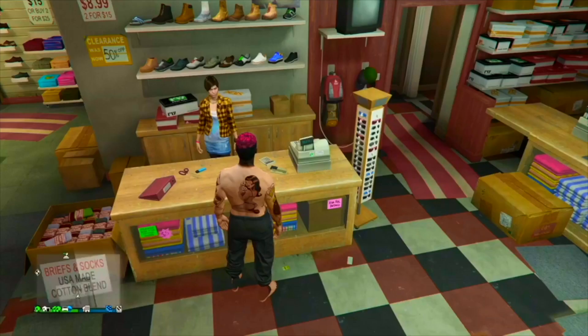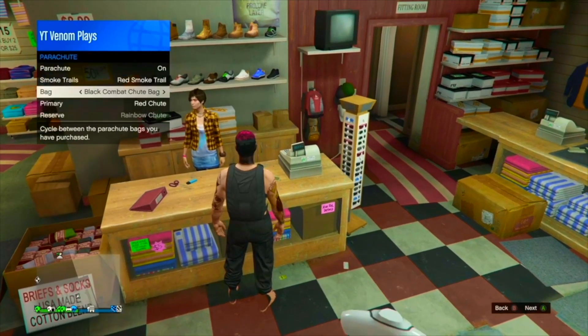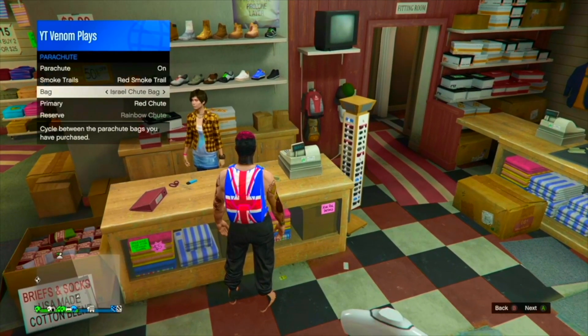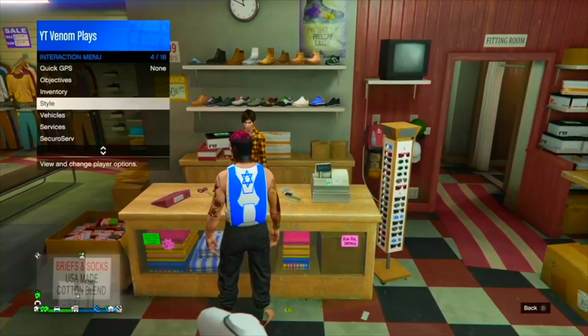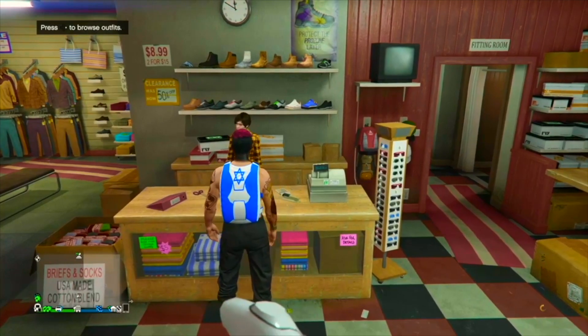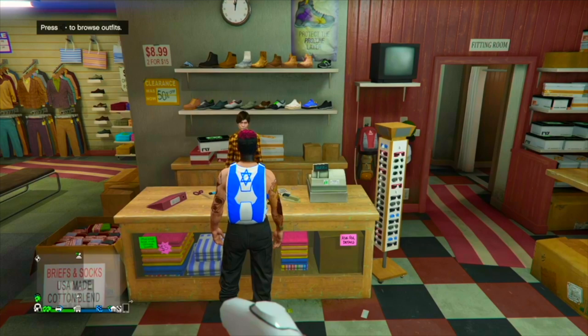Simply put on the joggers that you currently have, then go to parachutes and put on either the classic or the Israel parachute. Once you have equipped the parachute, make sure that at the bottom right of the screen you can actually see an orange circle. Once you can see that orange circle, you are good to go.